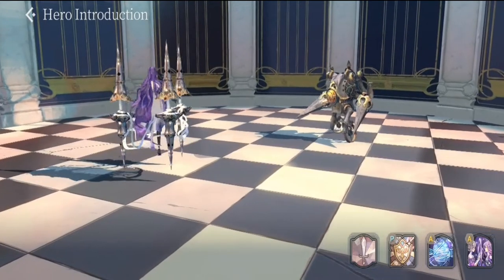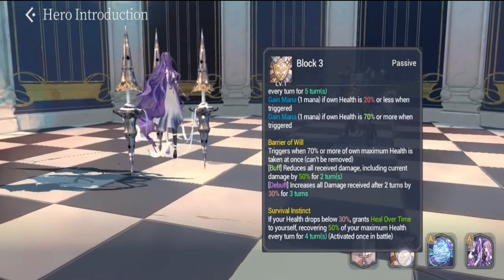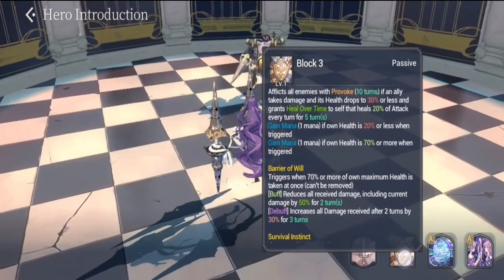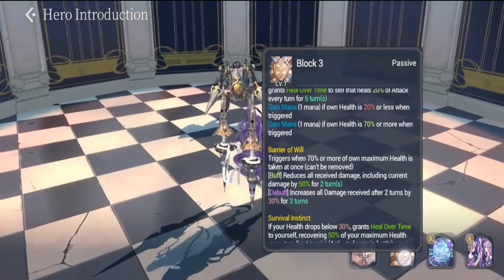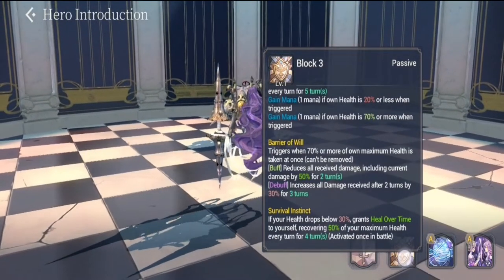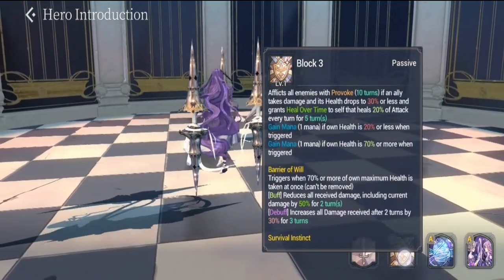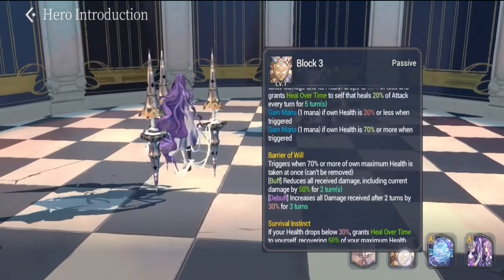As for Ullum's skills, there are a couple of changes in her Fate Core form. Let's start with her regular passive, which is Block 3. This is where she gets her Provoke — Ullum provokes enemies once an ally's health drops to 30% or less. She also gains mana if her own health is at 20% or less when triggered.